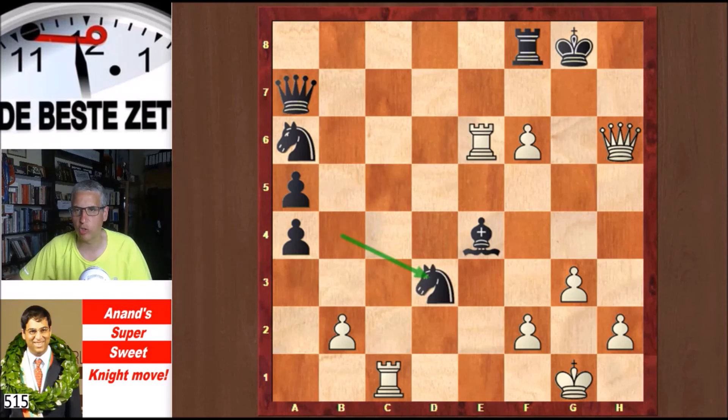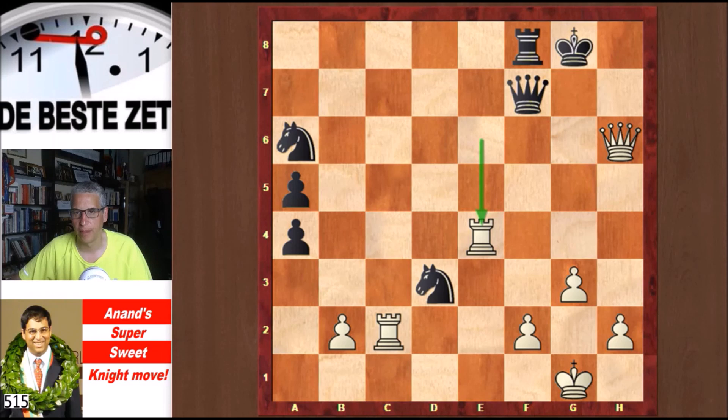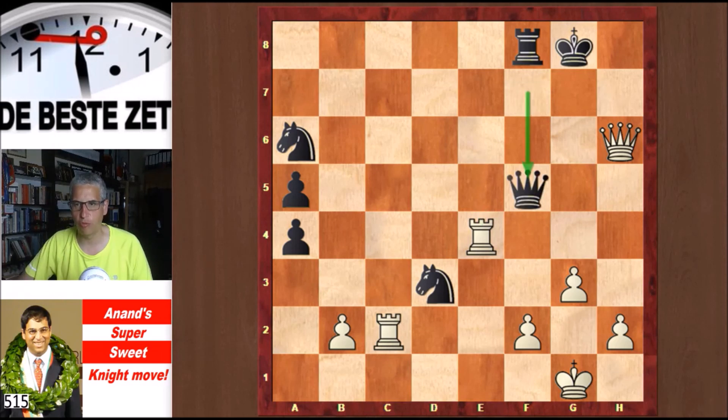But as mentioned, Nd3 was played by Topalov, attacking the rook on c1. Rc2 from Anand, then the queen went to h7, and f7 check from Anand. That pawn was taken, Rxe4, Qf5, and the last move of the game: Re7. Here Topalov resigned.